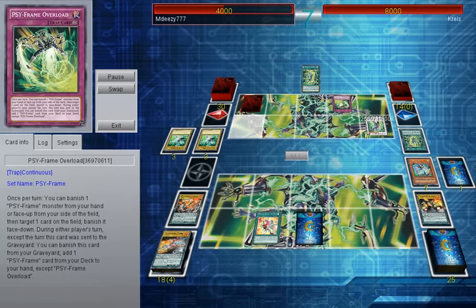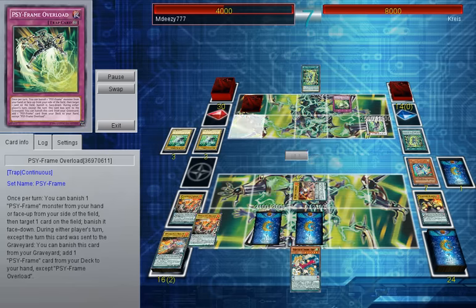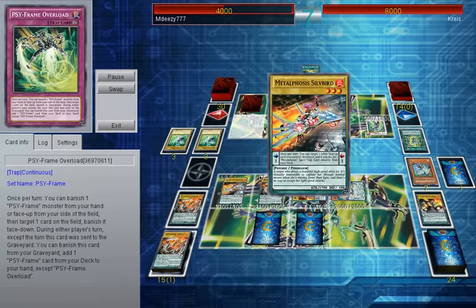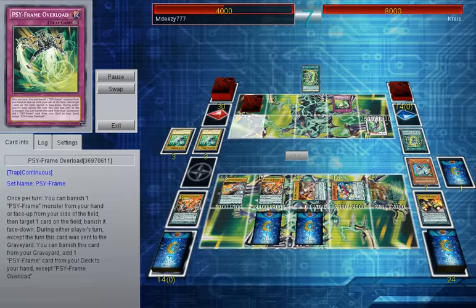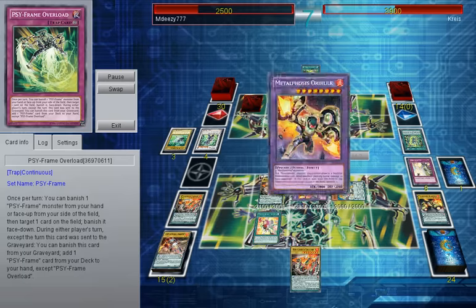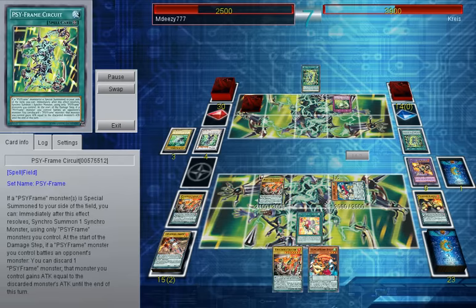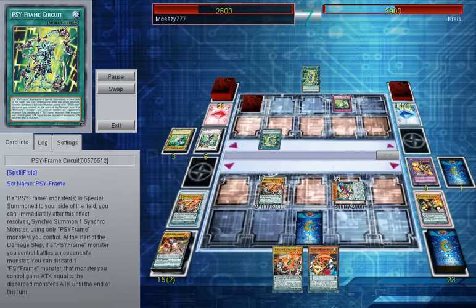I go for Vortex Trooper, which is my consistency card in the deck — I get a draw and I get a Unicorn. Unicorn is brilliant for my deck. Unicorn bounces back his monster. He goes for his Zeta — I can Strike it now. He didn't get his monster, and he can't use his Overload thankfully either. I attack directly. Surprised he didn't go for Drowning Mirror Force. I go for Orihulk, destroy Orihulk to get my fusion reward, and Orihulk destroys the circuit.